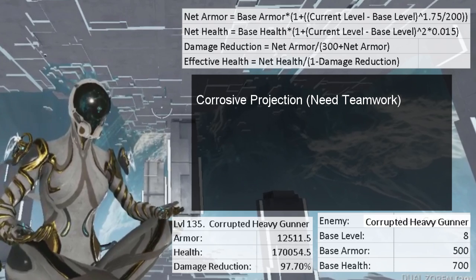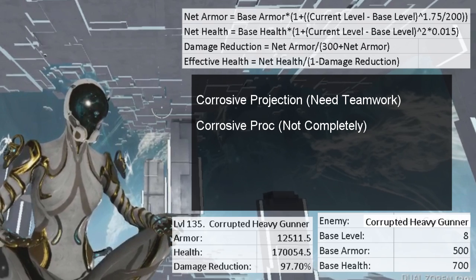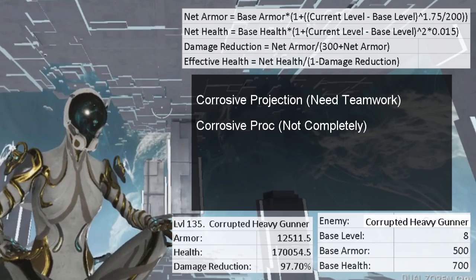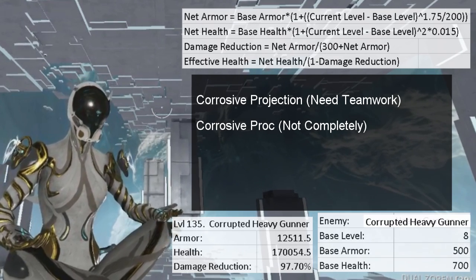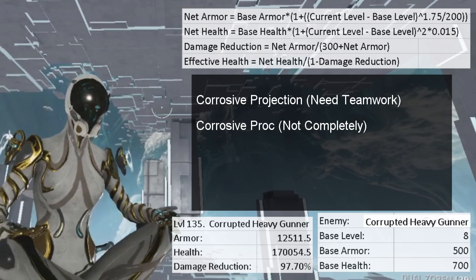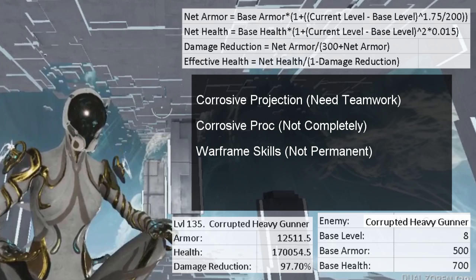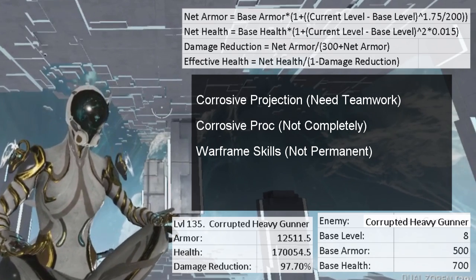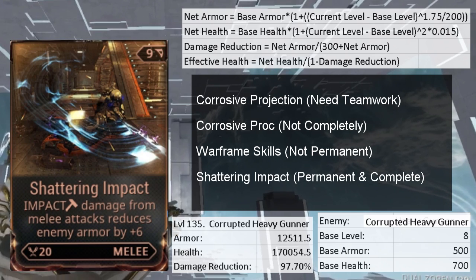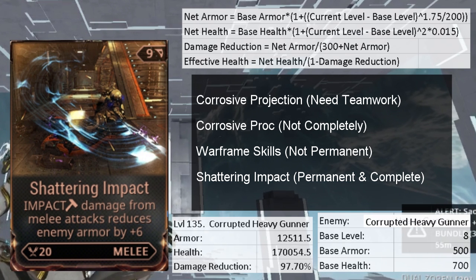Corrosive projection is permanent and complete, but getting all squad members to use it can be challenging. Corrosive procs are also permanent, but it's very hard to remove armor completely because each proc removes 25% of existing armor, making it less effective each time and never reaching zero in theory. Some warframe skills — like Ash's seeking shuriken, Frost's avalanche, and others — can completely remove armor but not permanently. This is where Shattering Impact comes in, and if you're going for an extreme Grineer mission, you should definitely consider it.